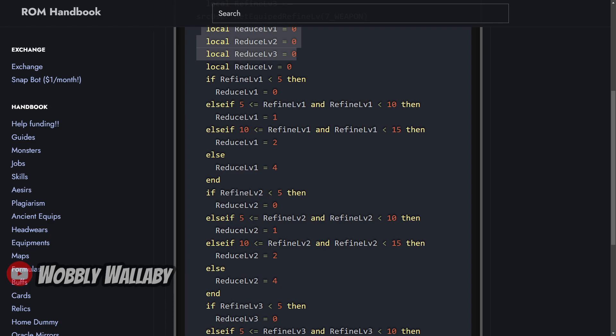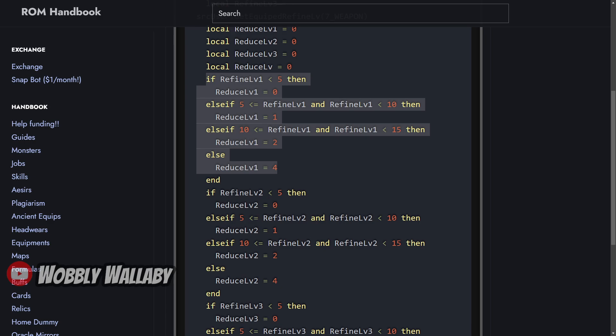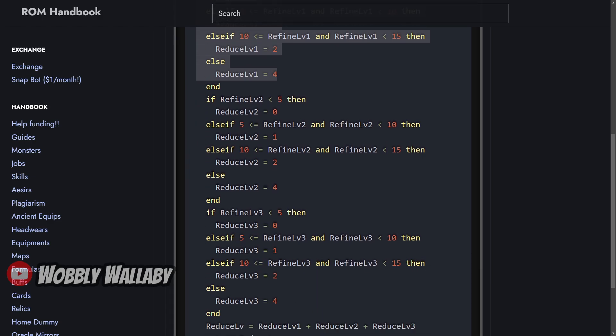For the first accessory, if it is less than Refine 5, then you get no penetration bonus. At Refine 5 but less than Refine 10, you will have a bonus factor of 1. At Refine 10 but less than Refine 15, you will have a bonus factor of 2. At Refine 15 and beyond, you will have a bonus factor of 4. The same will repeat for the second accessory and the weapon.